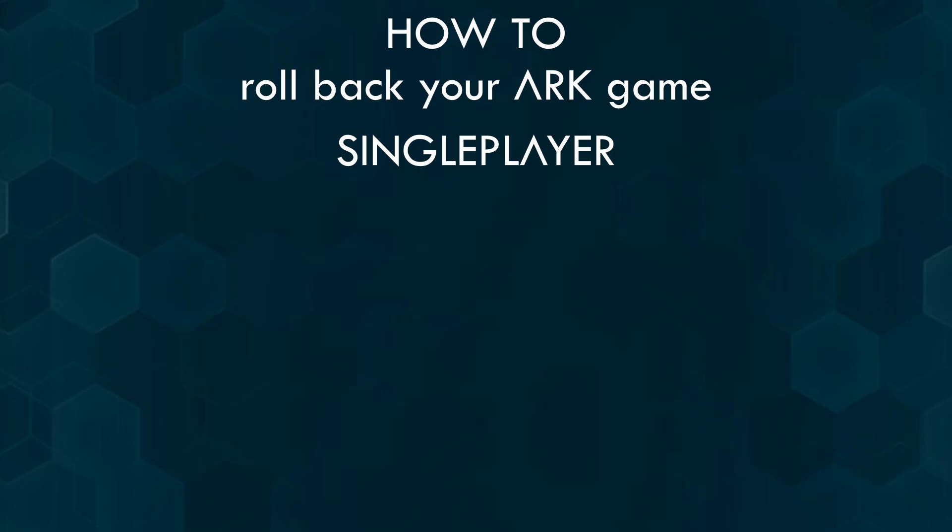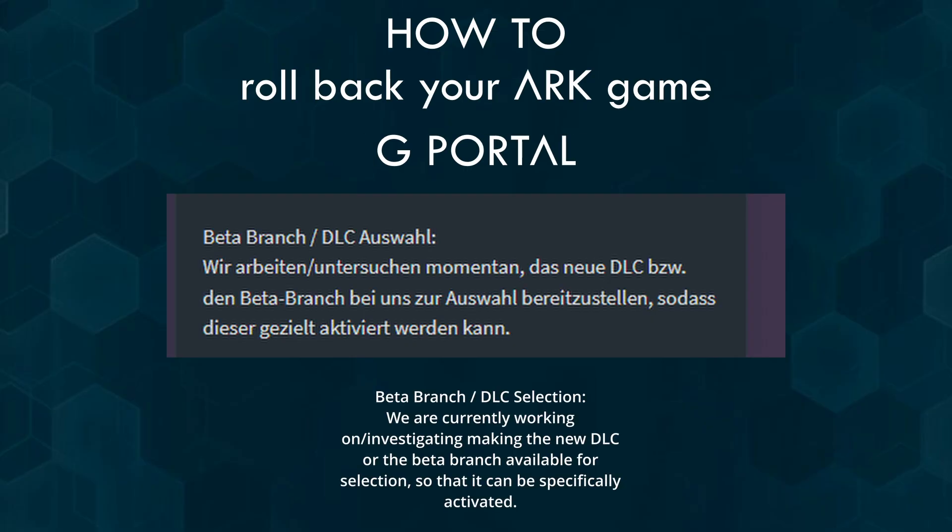If your game is patched, just load it like you would before. G-Portal: right now G-Portal is working on providing access for players to enable and disable the DLC and also to give access to the beta branch. For now I don't know how long that will take, but keep your servers offline for the time being until you can choose the beta branch on G-Portal.